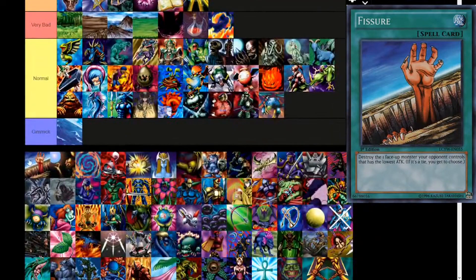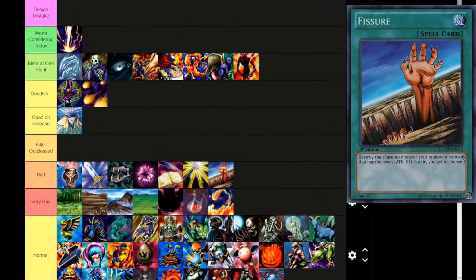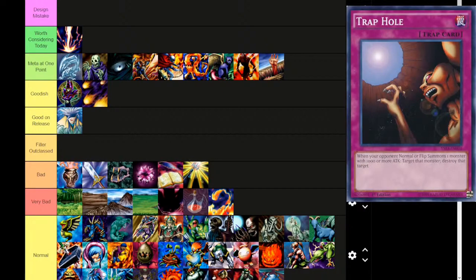Meta Breaker — we have Viser. Normal spell, destroy the face-up monster your opponent controls that has the lowest attack. If it's a tie, you even get to choose. Where does Viser go? It goes all the way to Meta at One Point — not just meta, but limited at one point. It was so strong, like a staple. Trap Hole is in a pretty similar boat.